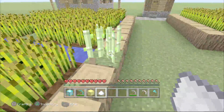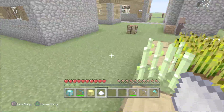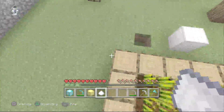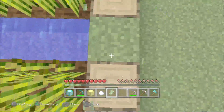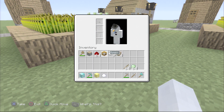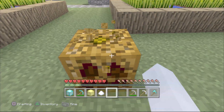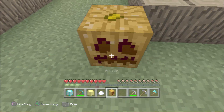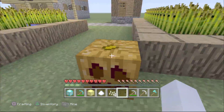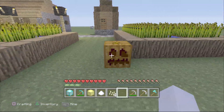Sugar cane can be a hassle to grow, but this is useful if you need to speed things up. The more valuable resource from sugar cane is paper. It's also good if you want extra sugar for brewing or the cake trophy some people are going for. You can also duplicate pumpkins - I still have mine in my inventory - getting four free pumpkin seeds while still keeping the pumpkin, which is more useful since pumpkins are harder to find.